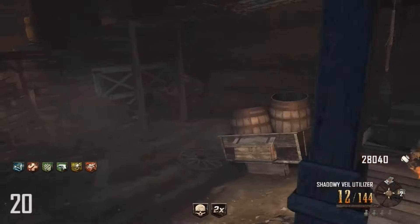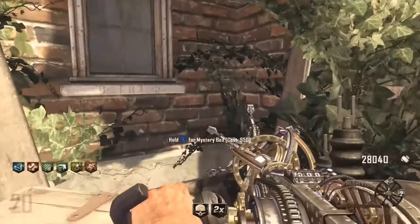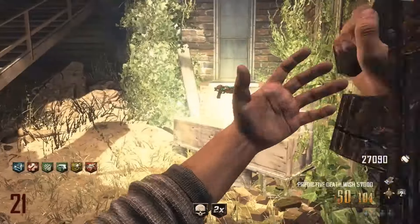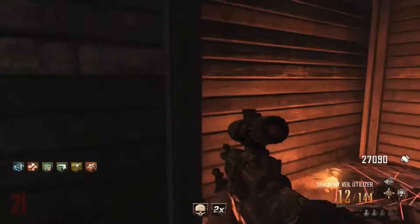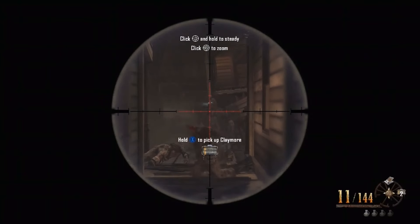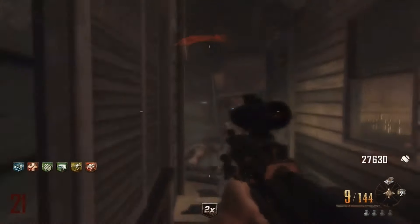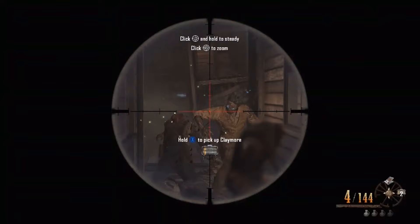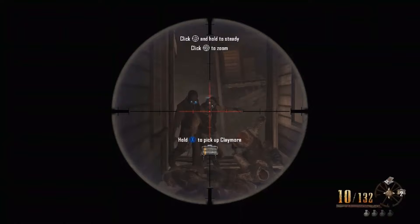You will have no problem getting to the mid-30s as long as you're accurate and get them in the head. It's available off the wall on Die Rise and Buried for a very generous 1,000 points, which is a nice touch. You can just sit in a room or at the back of a hallway — like in this clip by Juggernog on Buried — aim down sights, let the zombies run around the corner, and they just get instantly decapitated.